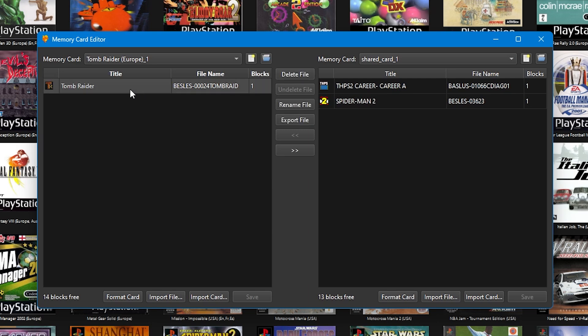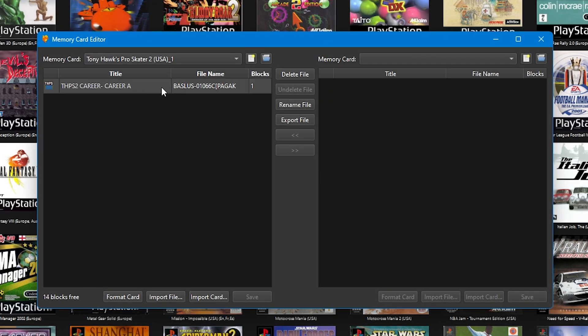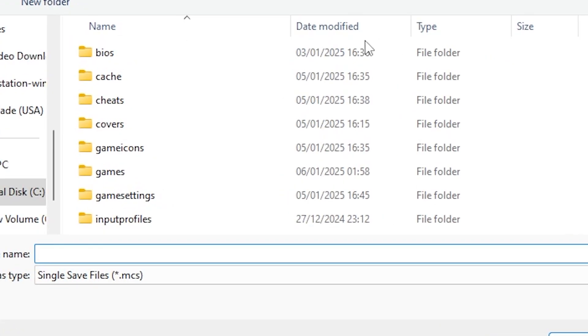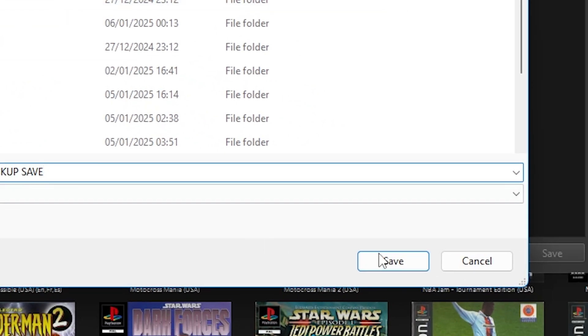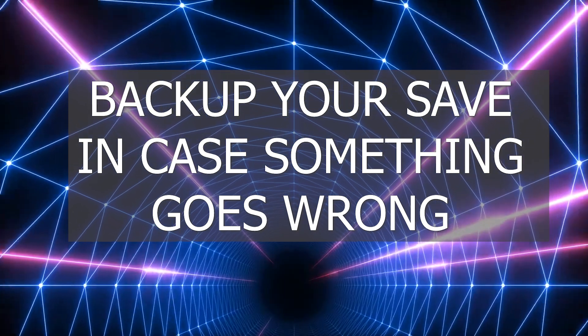Regardless of which setup you've chosen, you can still transfer saves between cards. To do that, click on the block that you want to move and press either of these arrows to move the block across onto the other card. If you want to keep a save and make a backup of it, click on the block and press Export, select the folder you want, give the save a name, and then press Save.